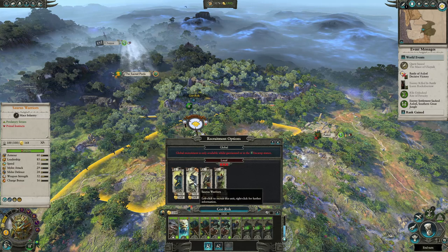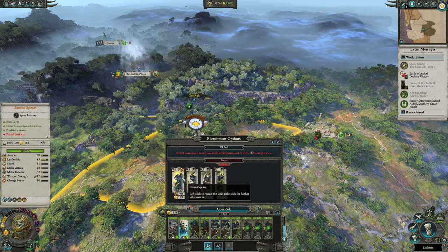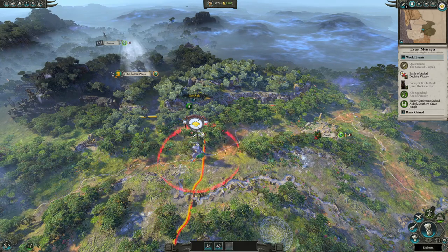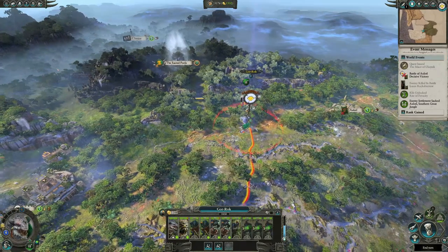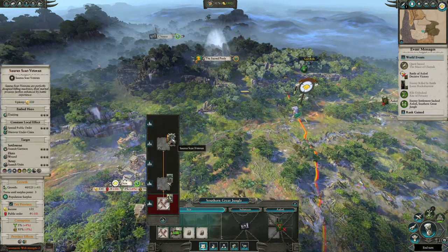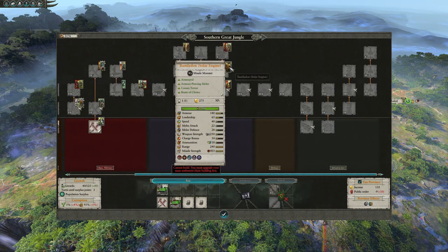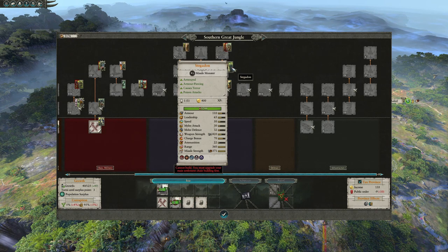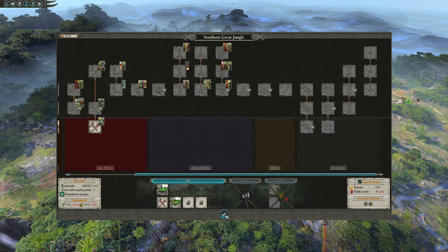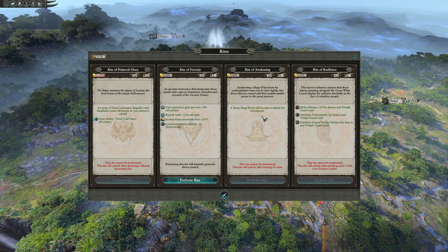It's a good idea with Gorak to start getting some Saurus Warriors — they'll be very useful in the campaign. Saurus Warriors are very strong. You can get Saurus with shields and spears, but since you're fighting Skaven infantry, you want the extra melee attack and weapon strength. Saurus Spears do well against large unit sizes but you won't face those for a while. Money-wise we're doing very well. Your aim is to level up to get the Saurus Scar-Veteran.